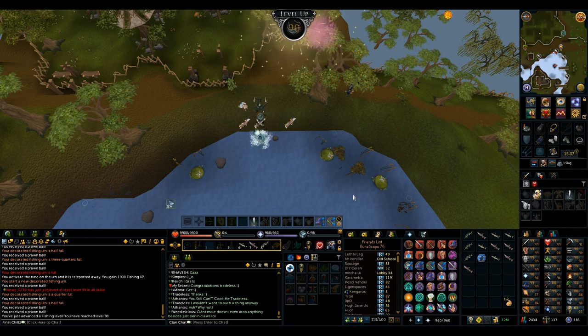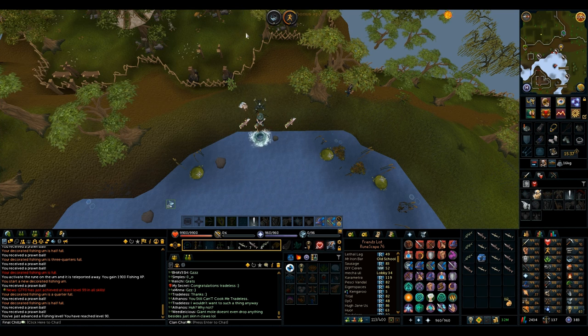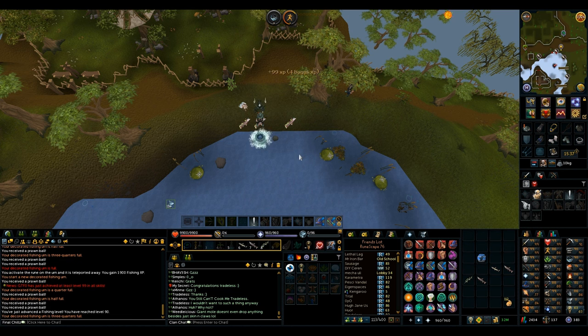Welcome back to the Road to Insane final boss. Just got 90 fishing, which unlocks quite a few things. I can use rocktail bubbles in the Garajos dungeon, and I unlock the Whaler adventurer at Player Owned Ports, which is going to get me some plates in their story missions and normal missions, so this can be really handy.